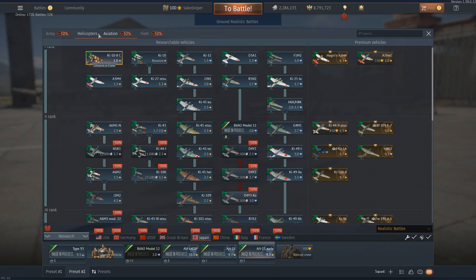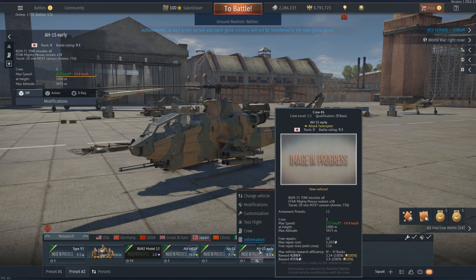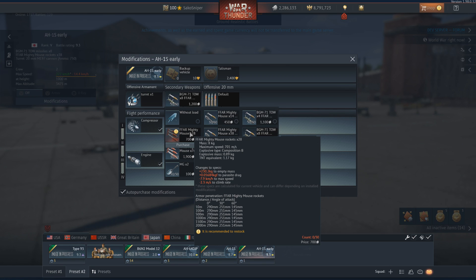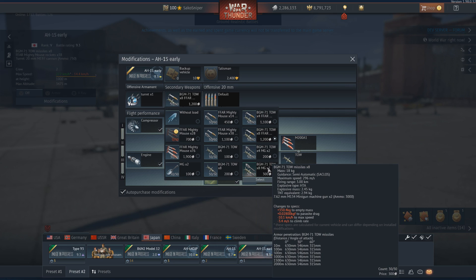Moving on to probably the biggest thing coming in this update for Japan — the addition of the helicopter line. We now have at least a helicopter line for the Japanese, though they are all basically copy and paste from the American tech tree. Starting with the AH-1S, this is a rank 5, battle rating 9.3 heli — a good little starter heli. The Americans get the AH-1G which doesn't have really anything in terms of guided loadouts. You get the Mighty Mouse rockets as standard, two miniguns as backup, and the real star is the MGM-71 TOW — the TOW 1 missiles — with a range of only 3 km, which is a little suicidal at 9.3 with modern anti-aircraft guns firing back. It also only has 630 mm of penetration, which is good enough but not great.